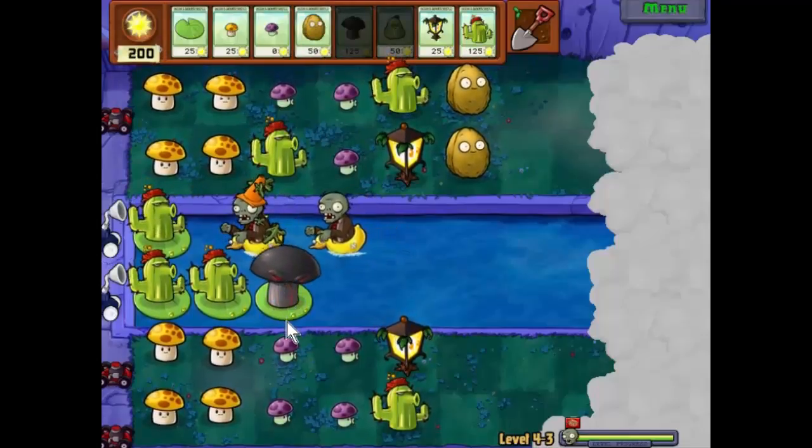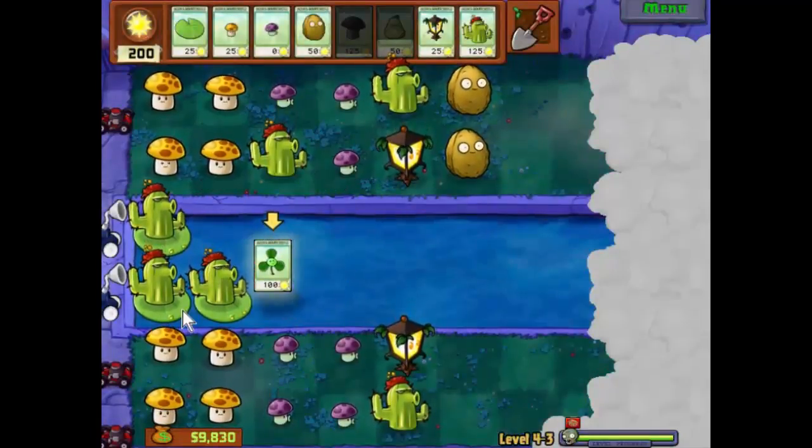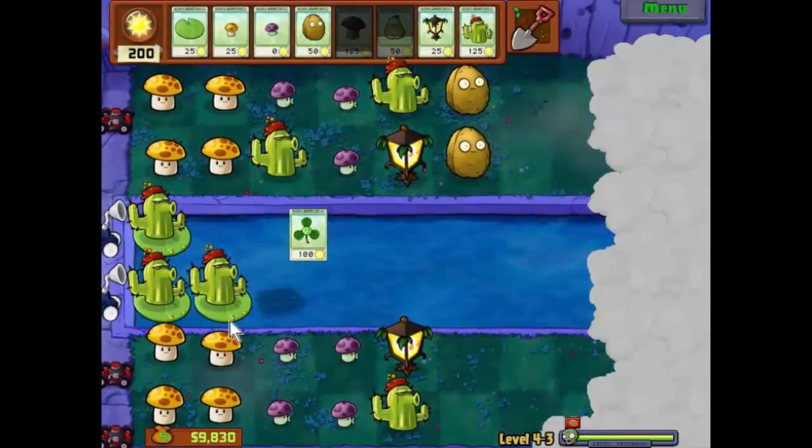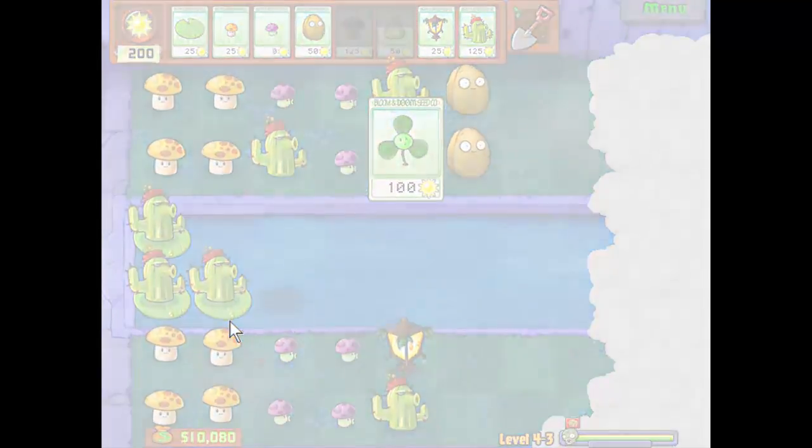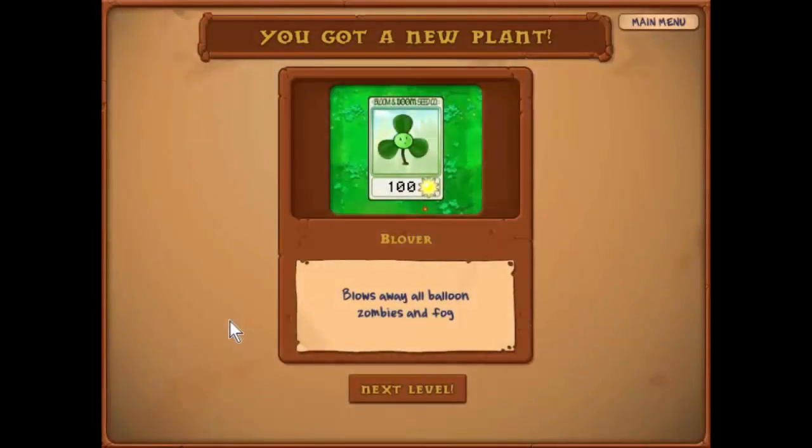Well, that seemed to do it, didn't it? I thought I knew everything about this game — I'd forgotten something quite important, which could actually have turned out to be quite disastrous. But we won — that's the important thing. And now we have the blower. It blows away all balloon zombies and fog. Perhaps we'll play with that next level.